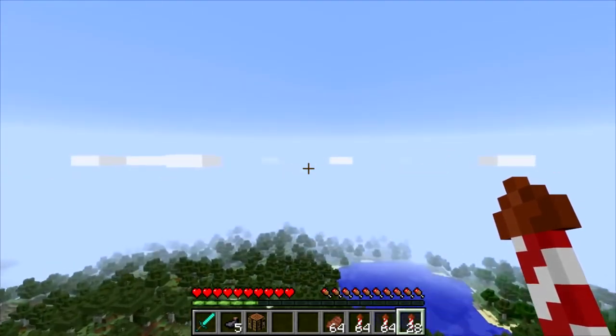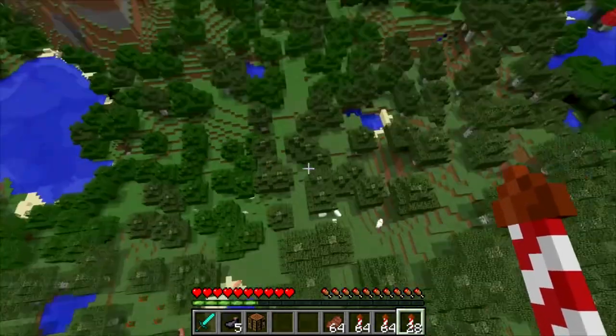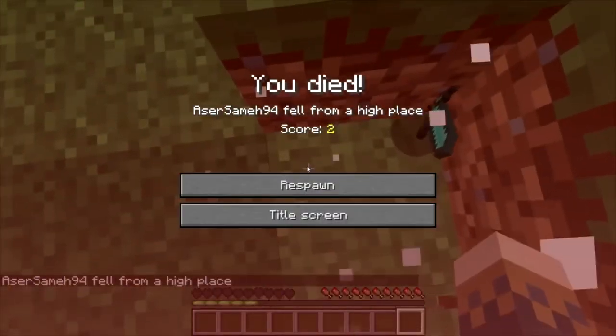If you have a lot of fireworks the flight is going to last a long time. That's how you fly in survival mode — and that's all. Let's end the video by landing straight into the ground and see what happens.